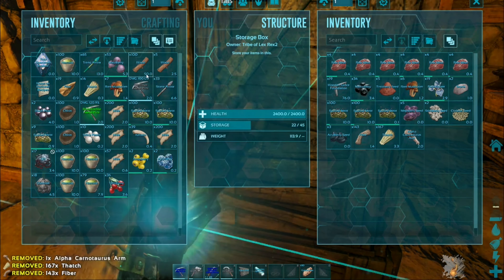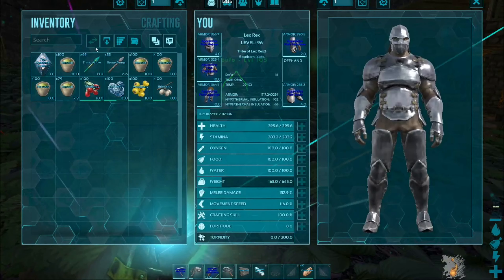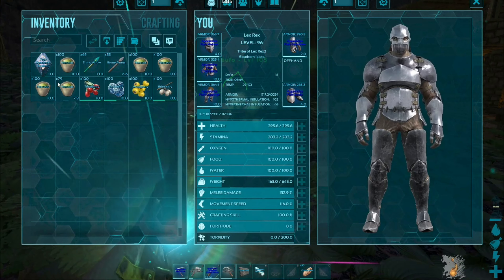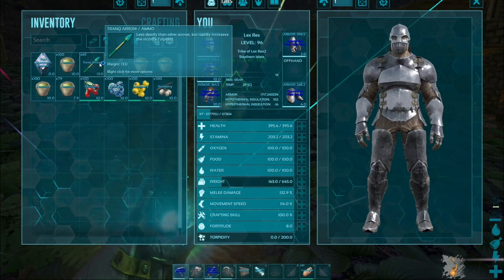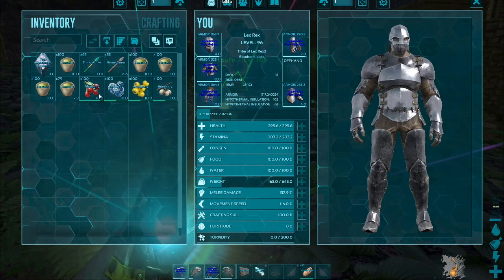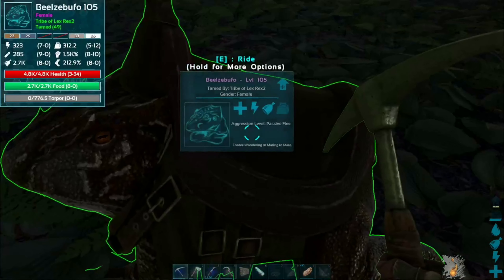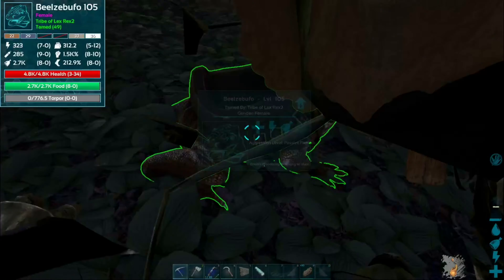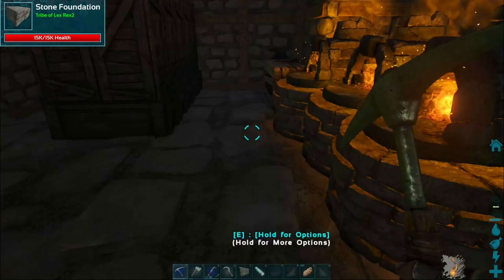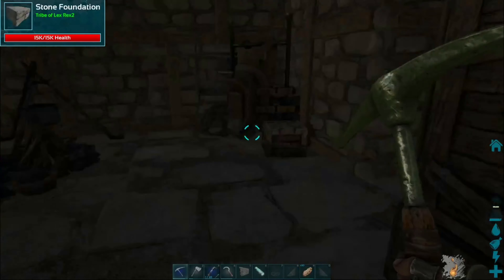I'm good to go. In my inventory I've got tranq arrows, stone arrows as backup, four stacks of narcotics plus 79 — basically 500 total — and stacks of berries. My armor is set up in my hotbar. My Beelzebuffo is basically going to be my pack mule on this taming trip.